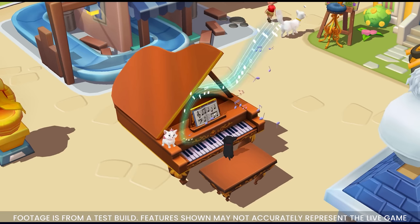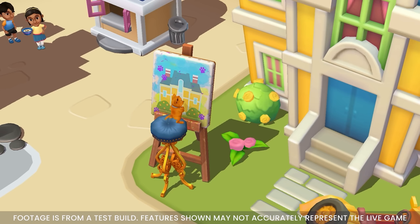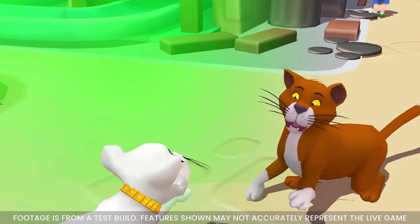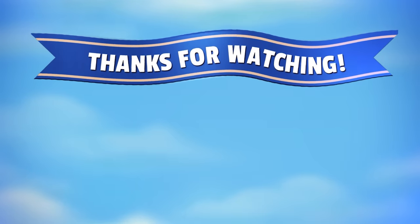That's everything we have for you in Update 74, the Aristocats. You can download and get your paws on this update September 12th, and you can prepare for the Mega Event starting on September 14th. Thanks for watching, Kingdomers, and have a Meowgical day!